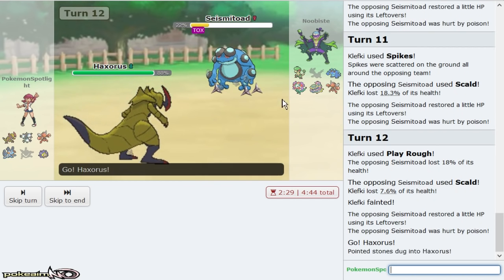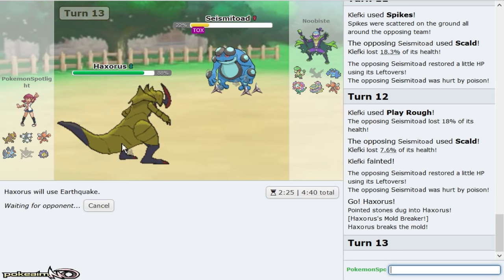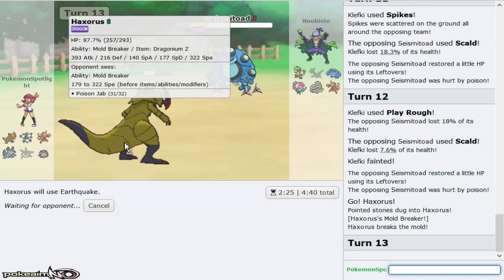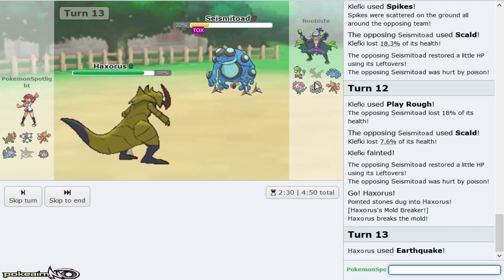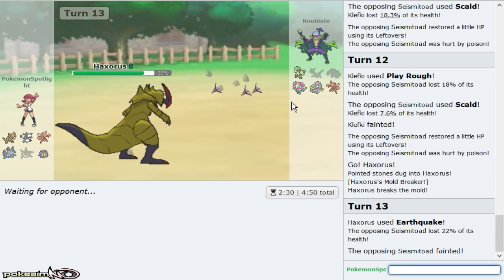Haxorus gets to kill — basically his team is in Bullet Punch range. I went with CB Scizor's Bullet Punch. I click Earthquake — he has no switch into it. What I'm saying is he has no Pokémon that wants to take Earthquake plus another move. He was really really adamant about trying to trap my Magnezone. Scizor comes out.